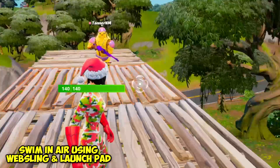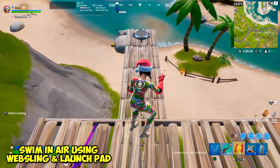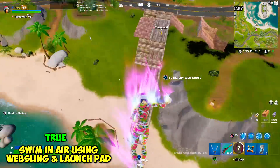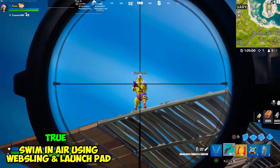Apparently you can swim in the air while using the Spider-Man thing on a launch pad. We have one try at this — here we go! Oh, it worked — look, I'm swimming! What the heck? This is so weird.